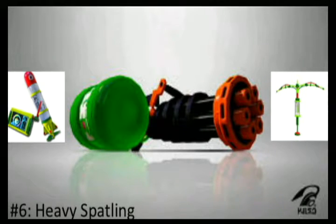At number 6 we have the Heavy Splatling. This is basically a charger and fast-fire-rate weapon combined, and it's a really good weapon. It's a charge-up rapid-fire weapon with longer range, and I think it does more damage than most rapid-fire weapons. It comes with the Ink Strike and the Splash Wall. The Splash Wall is really helpful because while you're charging up, you can be protected by it — though it does take up a decent amount of ink.